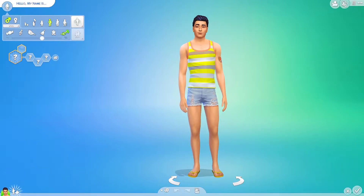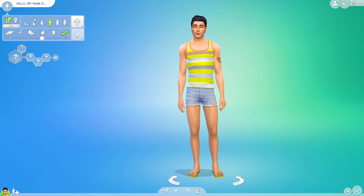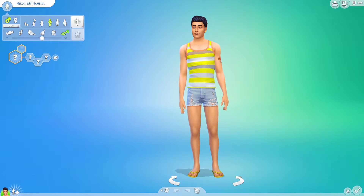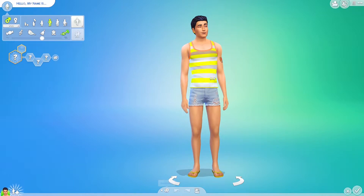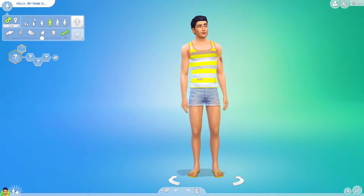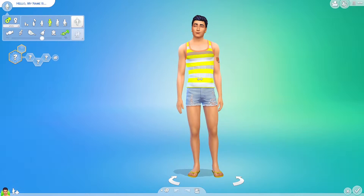Hi everyone, welcome back to my channel. For today I have a creative Sims video — I'm going to do a random genetics challenge. I think everybody knows of the challenge, but if you never heard of it, it's pretty straightforward: you select a random sim, click everything and randomize it, and see what sim you get at the end. I'm going to make a boy sim and a girl sim, let them have a child, and see what we can do with the child — maybe try and make her look the best possible.